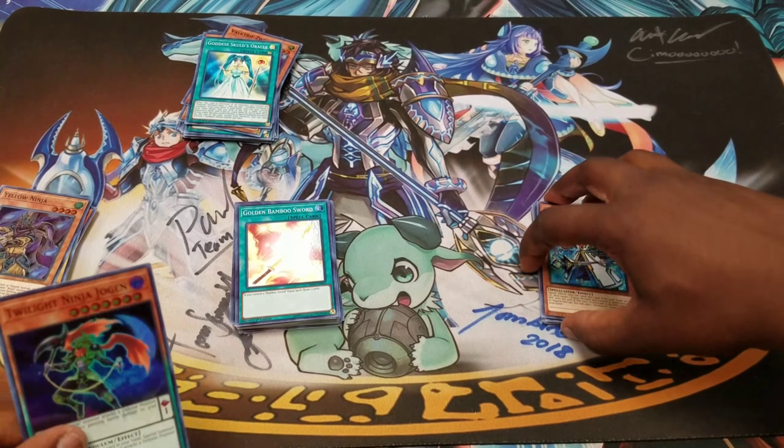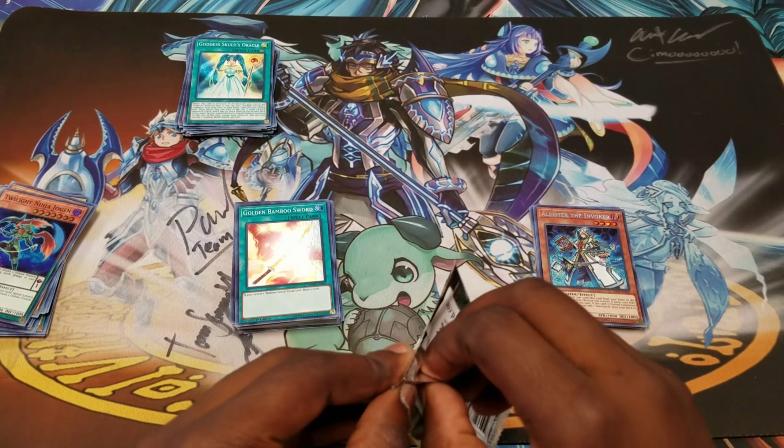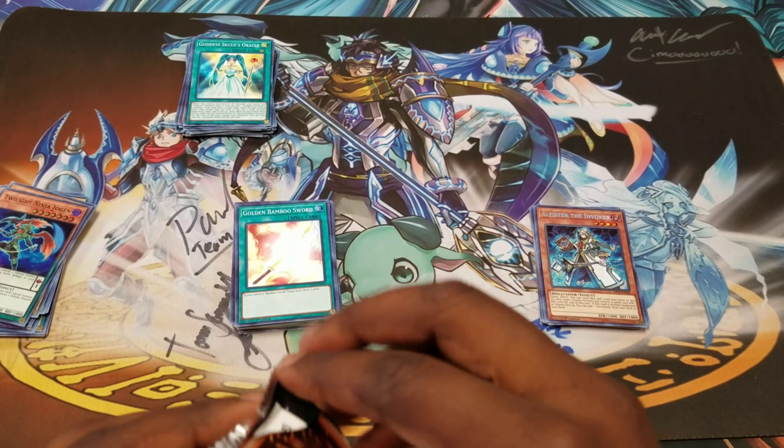Third secret officer — let's go! I'm almost tempted to get secret Macabres and ultra Invocations and secret Meltdowns.